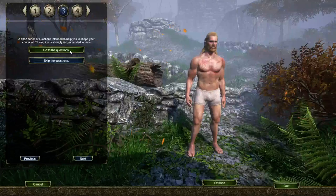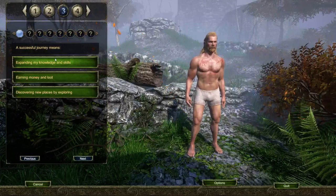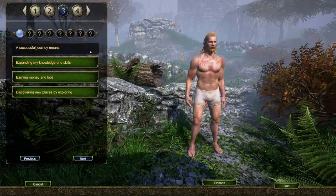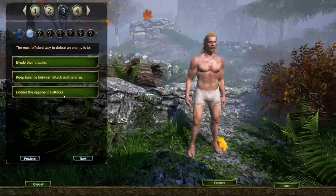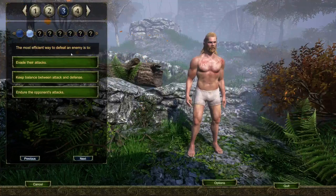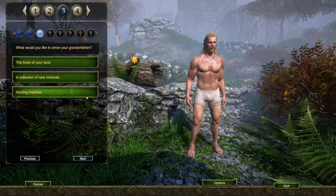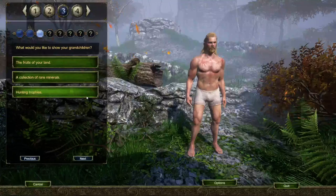We now have a short questionnaire. This is not as time-consuming as the very boring one in Guild Wars 2. I've seen a video of this already. You could skip it too, which is nice. 'A successful journey means expanding my knowledge and skills, earning money and loot, or discovering new places by exploring.' I don't know if this actually has any concrete effect on the game, or if it's just some role-playing-esque questions. The most efficient way to defeat an enemy — the options don't make the mechanical effect transparent.